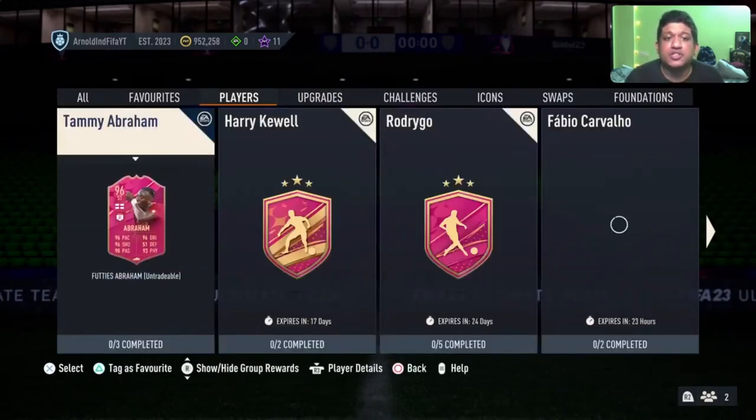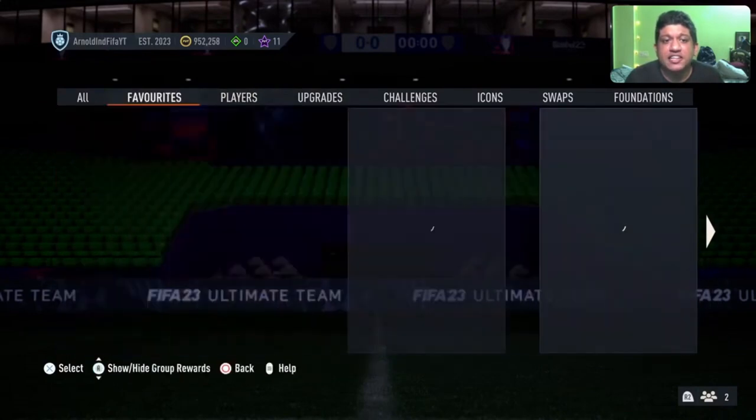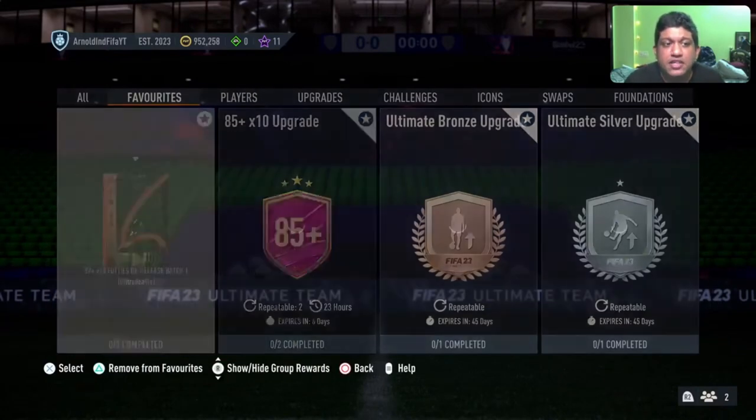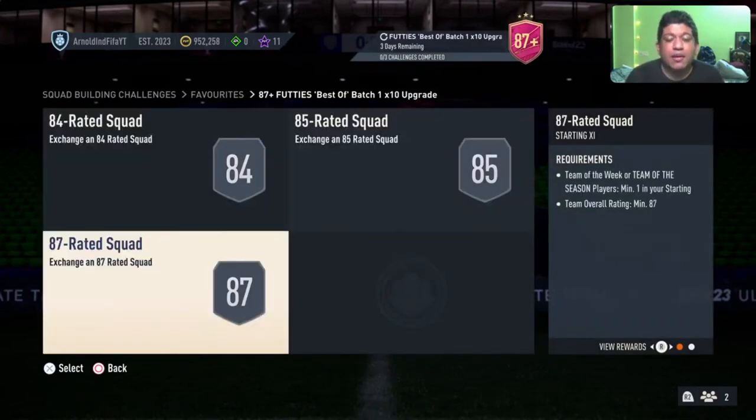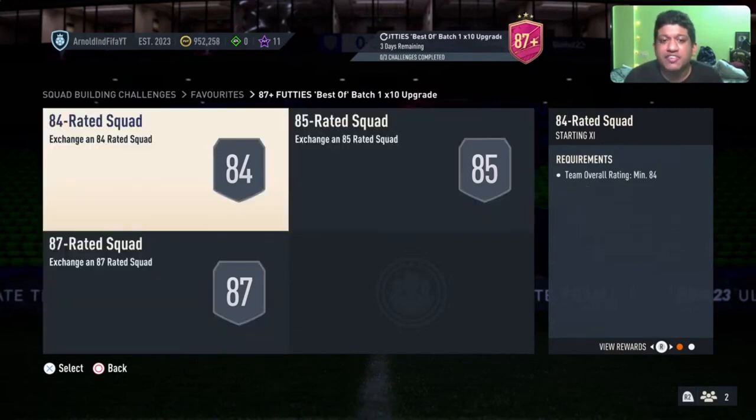EA, can you just answer one simple question? How are we supposed to craft this 81 plus player pick? And if we can't craft this, how are we supposed to do these SBCs? All of these SBCs that are there right now — whether it is the 87 plus, which has 3 spots: 87s, 84s, and 85s — I'm pretty sure everyone will be able to do the 87 spot, but what about 84s and 85s? You have to put in at least 5 or 6 high-rated fodder cards. It's useless.